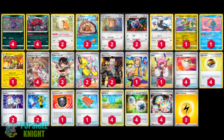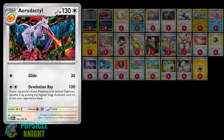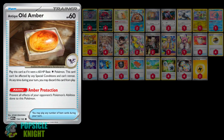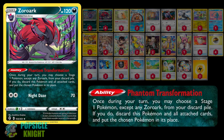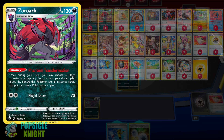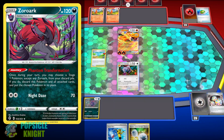In today's video, I'll be showcasing Aerodactyl from the Scarlet and Violet 151 expansion set. Aerodactyl is a dinosaur Pokemon and normally you would have to evolve it by means of the Old Amber item card. However, in this build, I'm just going to use Zoroark with the Phantom Transformation ability so that we can simply switch this Pokemon with any of your Stage 1 Pokemon in the discard pile, skipping the Old Amber and transforming straight into Aerodactyl.